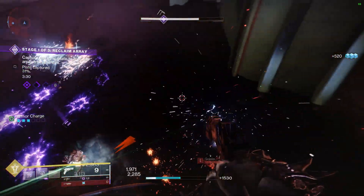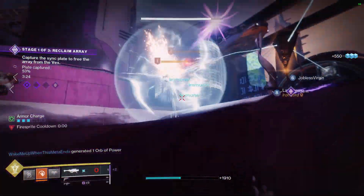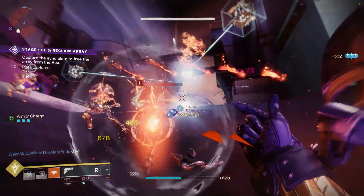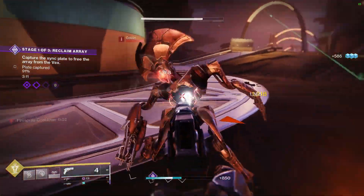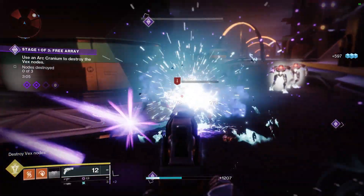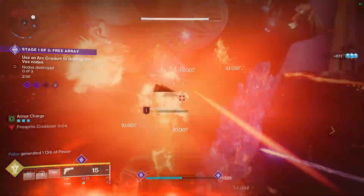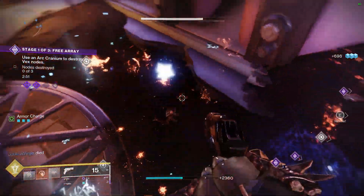The Incinerator Snap will throw out five fire bolts in the general direction you are facing. As long as the majority of these hit, it will apply 100 Scorch stacks, therefore creating an ignition. If they do not create an ignition, it is because you do not have enough Scorch stacks on that target. To fix this, throw out an additional melee to cause the ignition. If that doesn't do it, you can throw out a Firebolt Grenade, which will cause enough stacks to cause an ignition. You can even use a Phoenix Dive to apply more Scorch stacks. Anything you do in this loadout will refund all of your ability energy back, causing a complete 100% rotation.